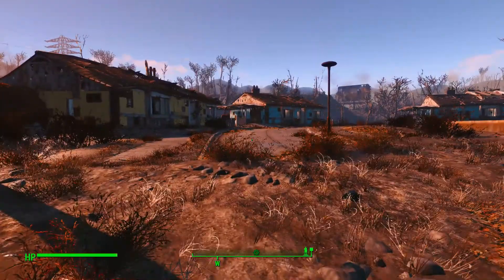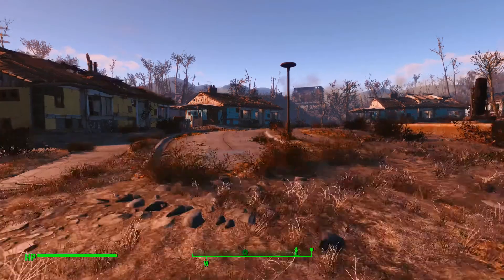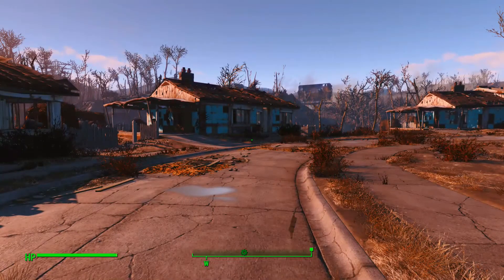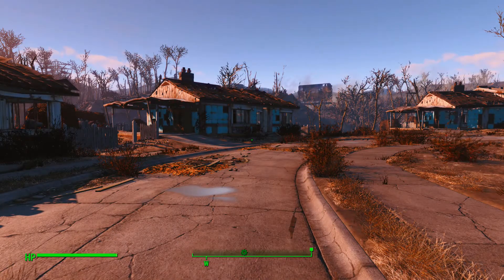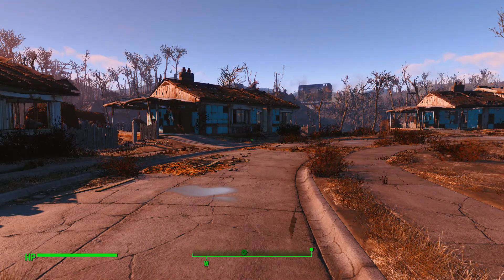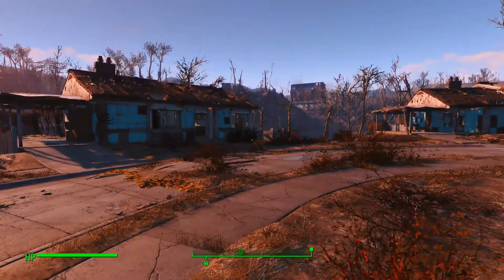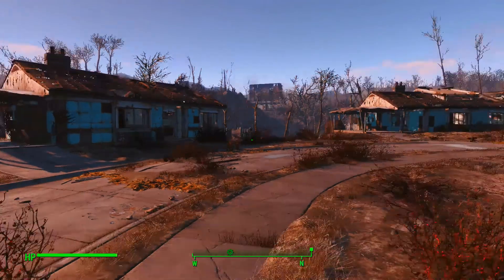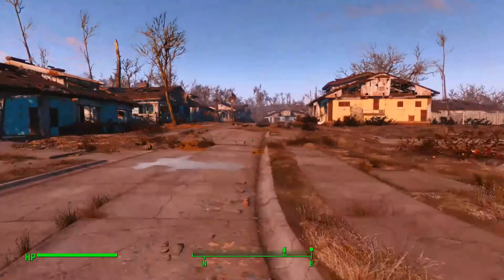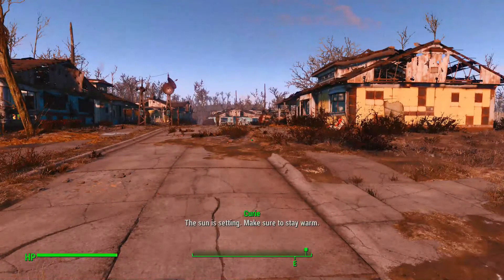The next one is going to be in April — that's the Wasteland Workshop. I kind of like this one. I figured there was going to be some DLC that was totally workshop-specific. You can design and set cages to capture live creatures, from raiders to deathclaws, and have them face off in battle in your own arena — even against your fellow settlers. It includes new design options: Nixie tube lighting, letter kits, taxidermy, and more.